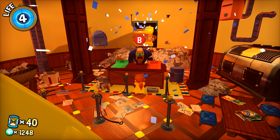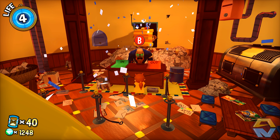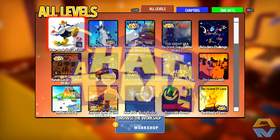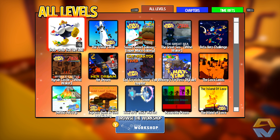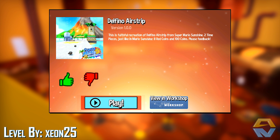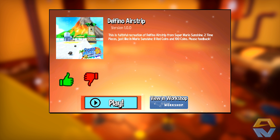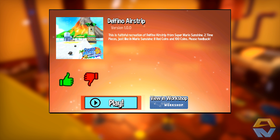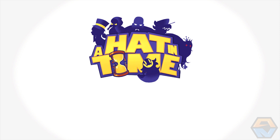Hey, what is going on guys? OzNominator here, hope you guys are doing well. Welcome back to A Hat in Time and we're going to be continuing our mod showcase. We're going to talk to the Mafia Guy here and jump into yet another recreation of a video game level — this time Delfino Airstrip from Super Mario Sunshine. This is a faithful recreation featuring two timepieces, eight red coins, and a hundred coins. So without further ado, let's jump into it.